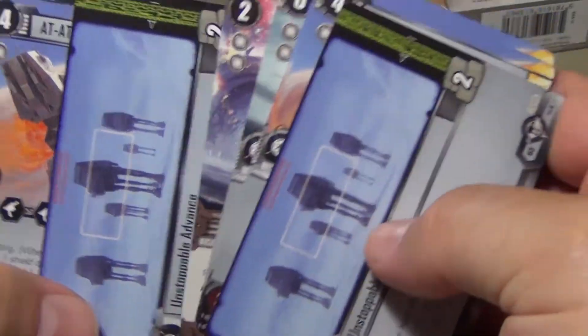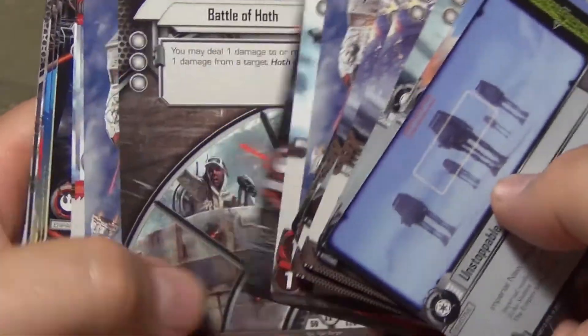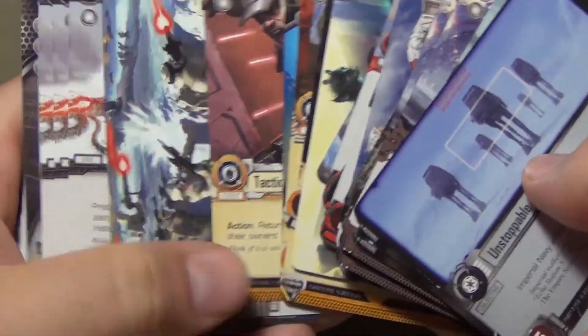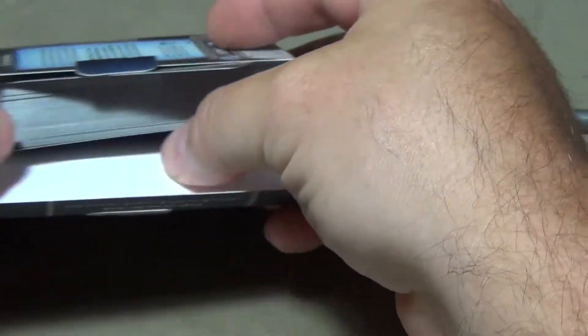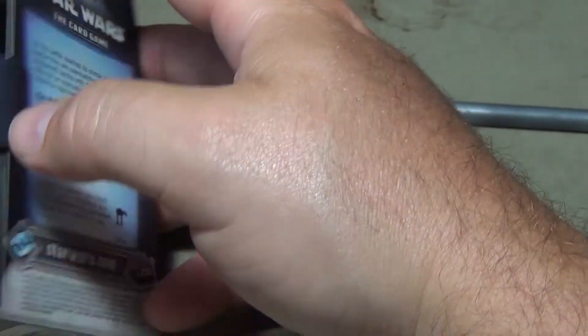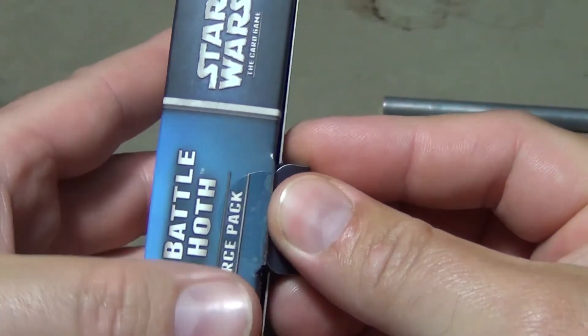So it looks like you had one for the Sith, one for the Imperial Navy, one for the Rebel Alliance, one for the Smugglers, and then a neutral one for the light side. There's nothing in there for the Bounty Hunter Scum and Villainy side, and nothing for the Jedi. But that is everything in the Battle of Hoth Force Pack for the Star Wars card game.